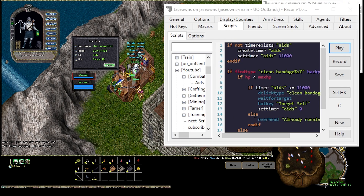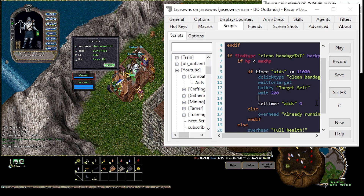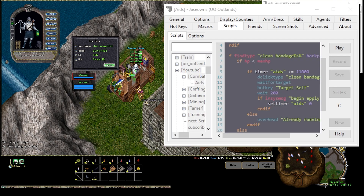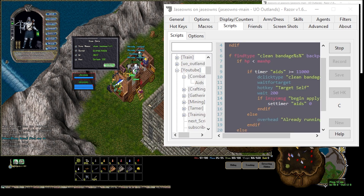The other thing we can do is make sure we only set the timer of aids to 0 if the bandage actually started working. After we target ourselves, we want to wait 200 milliseconds, and then we'll say if InSysMessage 'you begin applying'. Save and play — it's correctly spamming and only going when I need it to.